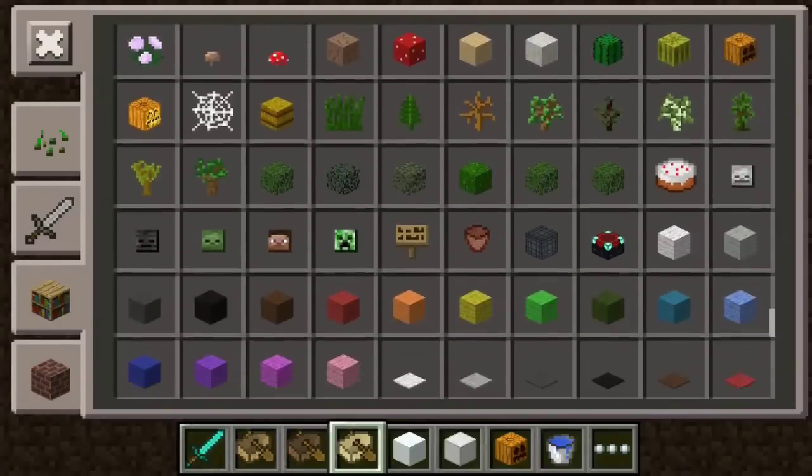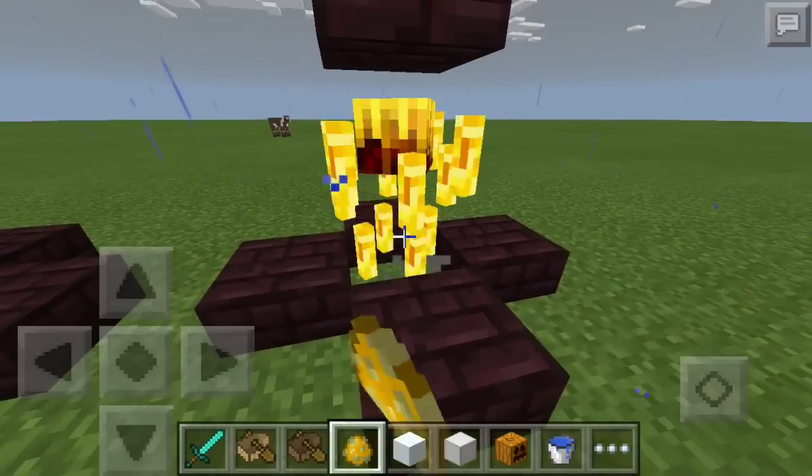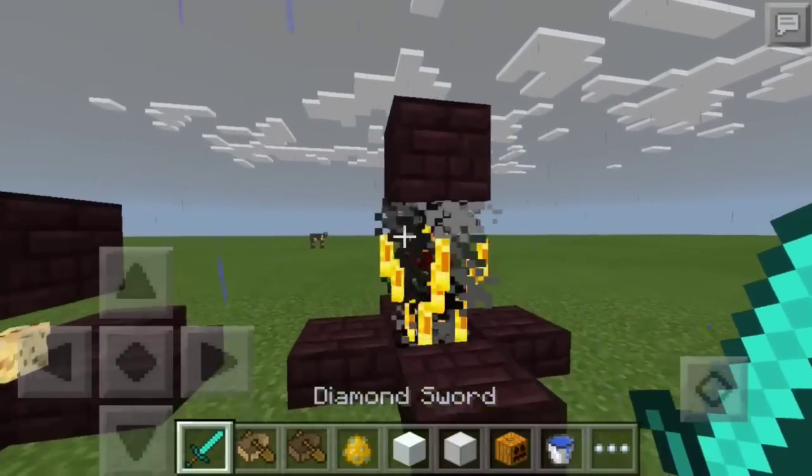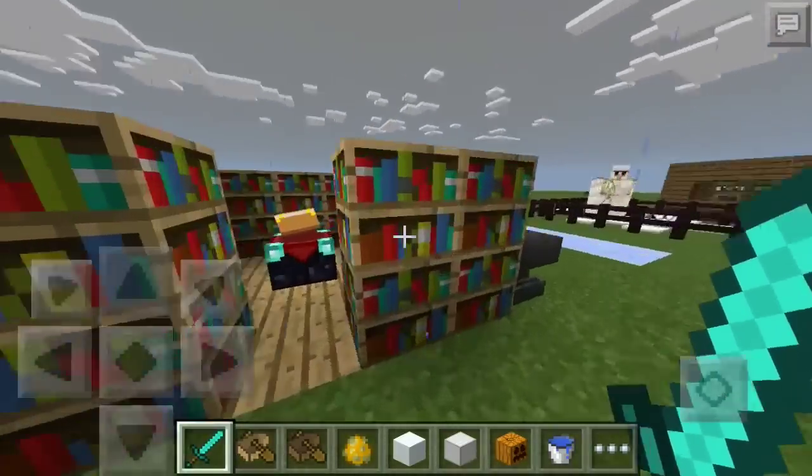They added blaze into Minecraft PE and these things are quite deadly. They make a weird metallic noise when you hit them, but they die pretty easily. Be careful though — they can set you on fire.